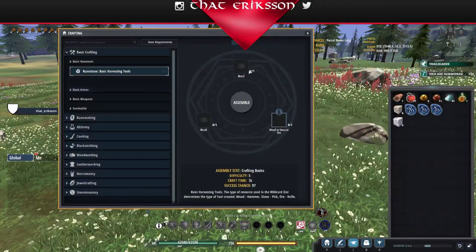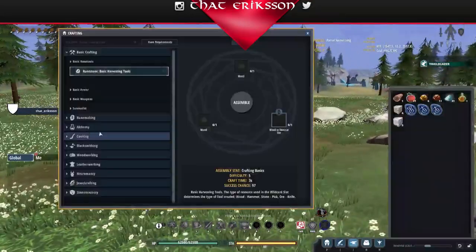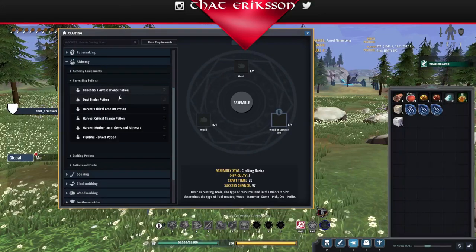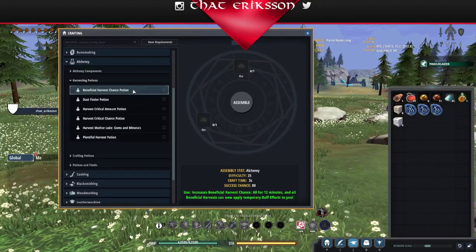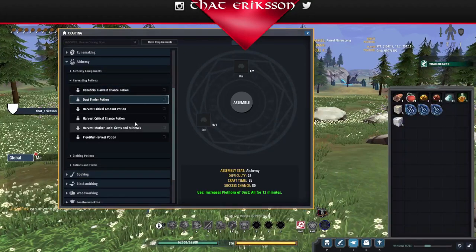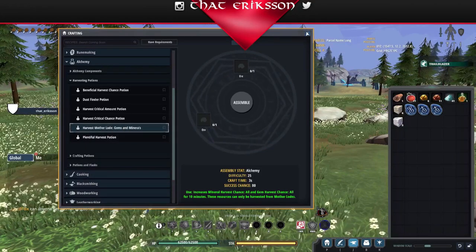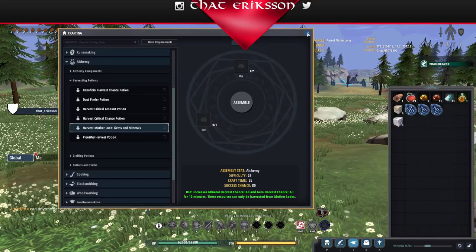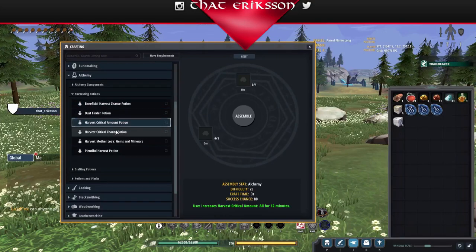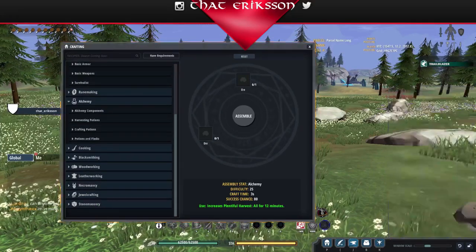Now that you have those tools, you're able to gather all four main types of materials in the game. I should also mention the harvesting potions and crafting potions. Since this is testing, they want people to be able to craft and harvest, so these potions are in place and cost two ore to make. I'd suggest you don't need to make the dust finder — dust doesn't really have a purpose right now, it's probably going to be currency. You also don't need to focus on mother loads, which are large group-style harvest nodes — you should take those down in PvP worlds with friends using better crafting pickaxes. Out of the available list, I think you only need to make beneficial harvest, critical chance, critical amount, and plentiful harvest potions — those will get you a lot more materials out of nodes.